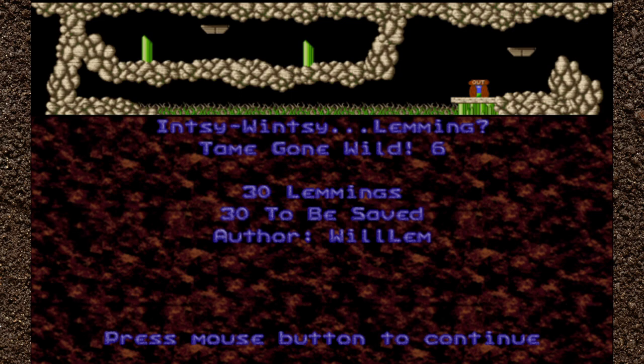Howdy y'all, I'm Around the Wheel, you're watching Tame Gone Wild, and today we're on level 6 — NC Wincy Lemming. What an unexpected thing to find in a lemmings game.